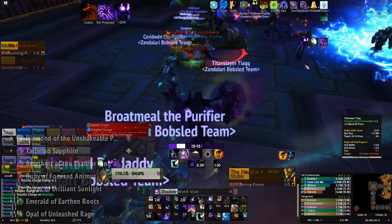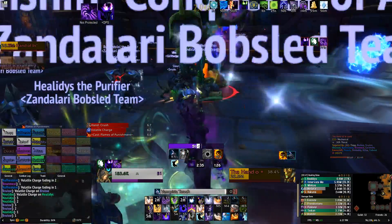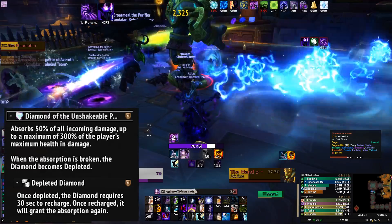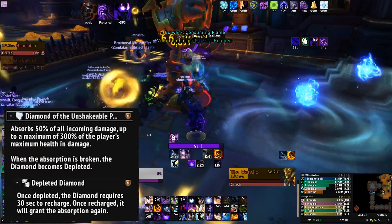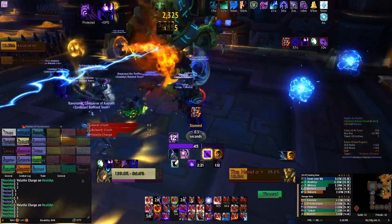Picking up these gems will grant you very special bonuses which will benefit your entire raid. Tanks don't actually have a choice here — you're picking up a diamond whether you like it or not. This will provide you with an extra absorption shield, and you'll be taking turns with the diamond on the actual boss. The first tank uses their diamond, and then when it expires the other tank taunts and uses their diamond — rinse and repeat just to make sure you don't die.